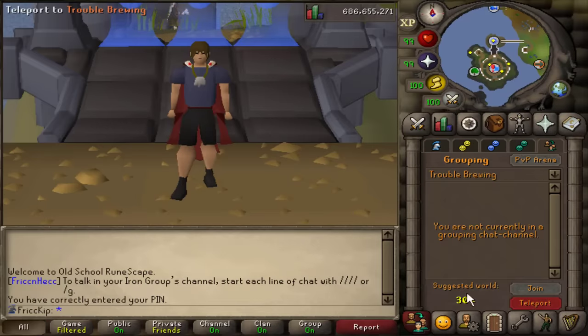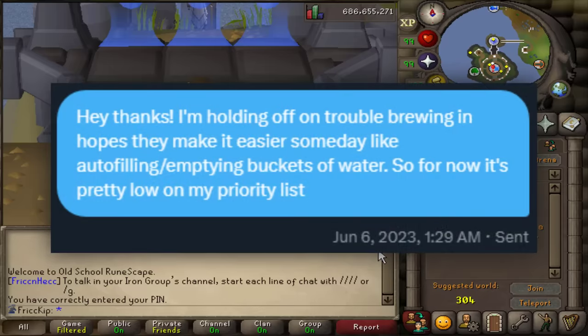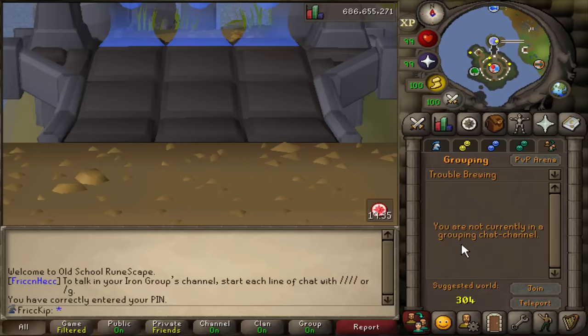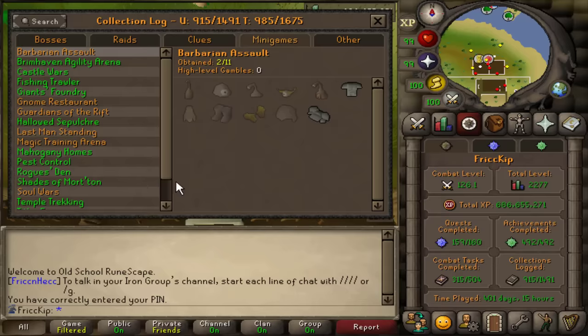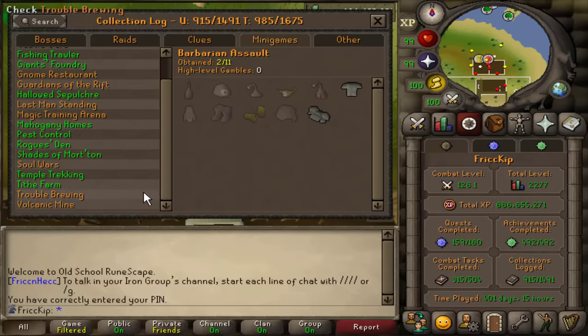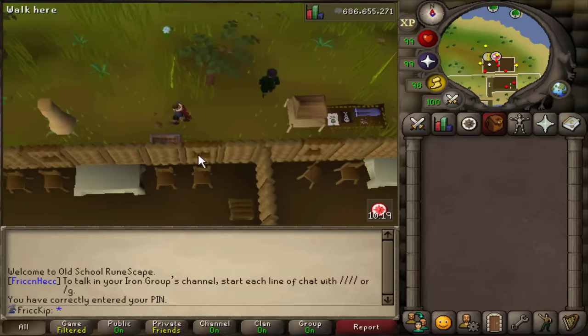I've been putting off Trouble Brewing for years, specifically hoping for this change. Here's an example of a DM I sent to someone last year, but I swear I've been saying it for years. Let's get started with Trouble Brewing. First things first, there is a minigame teleport that takes you directly there. The reason to do Trouble Brewing is because of the collection log, and I am a collection log guy after all. There are 30 log slots to get here, and the currency of the minigame is called Pieces of Eight.